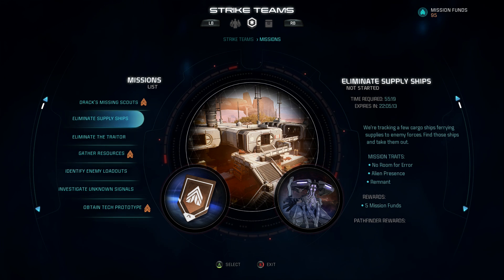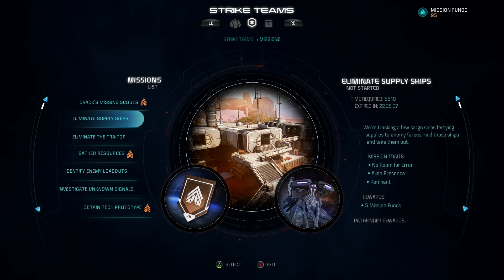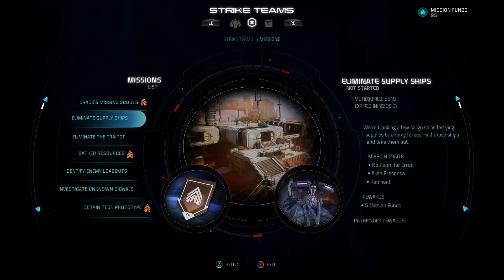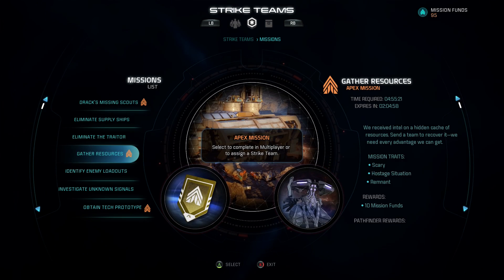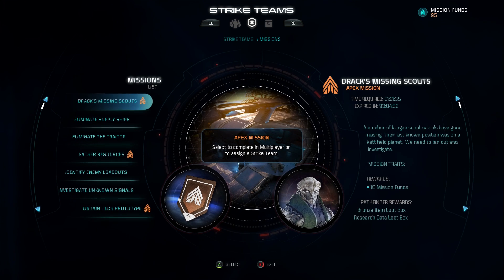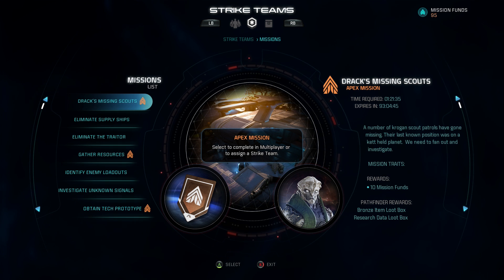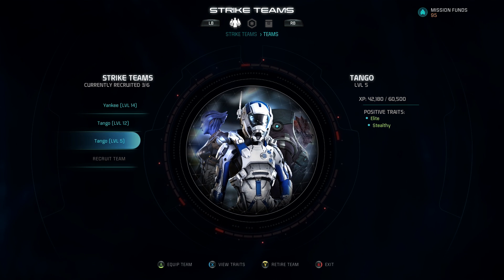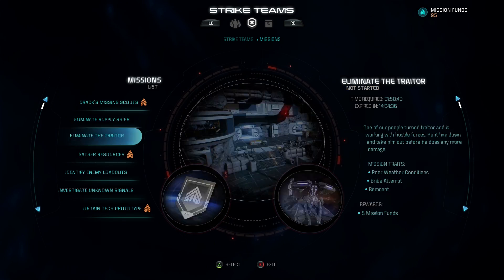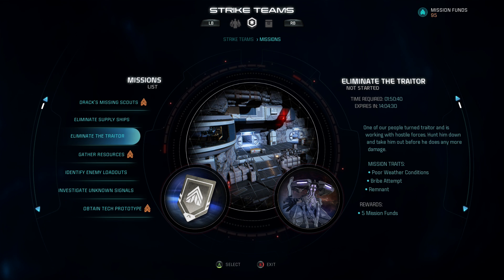Missions have a difficulty and an enemy type, best recognized by the big bubbles at the bottom of the screen. For example, 'Eliminate Supply Ships' is bronze difficulty with Remnant enemies, while others might be silver or gold with Kett or Outlaw enemies. You always want to keep the enemy type and difficulty in mind. Like multiplayer, low-level strike teams should start with bronze missions — a level five team is really only going to be able to handle bronze.